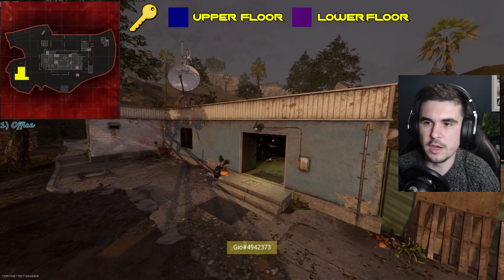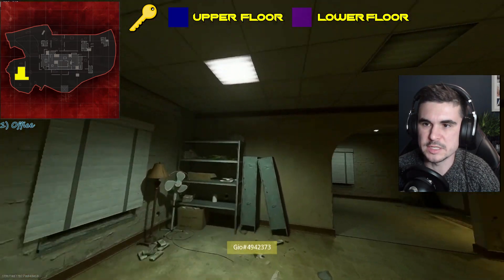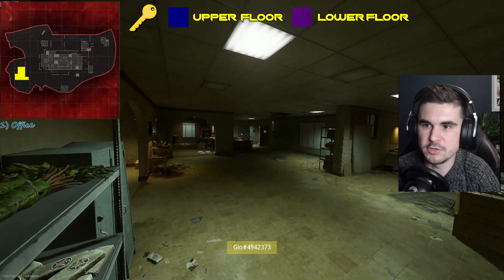First up we've got the office, which is at one of the spawns. This consists of a kitchen, a bedroom, and also a study.